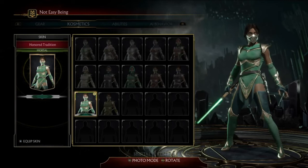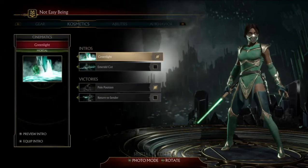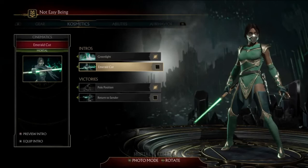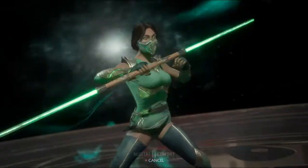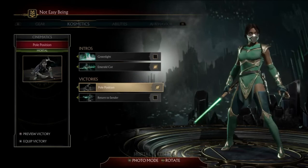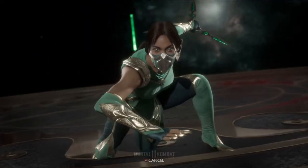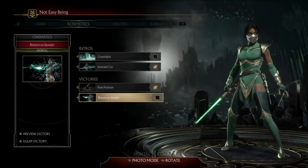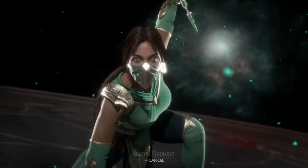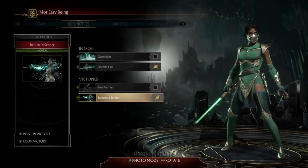I think I'm going to go with this one for the moment. And then we'll just quickly check out her cinematics for her intros and victories. Very nice. I think I like that one — that's my preference for the time being. And then her victories. So pole position — that's very cool. And then Return to Sender. I believe this is the one we've seen, but she'll be looking more alive here. I didn't really notice the laugh as much before, but I feel like I've got to choose it because the laugh is pretty cool.